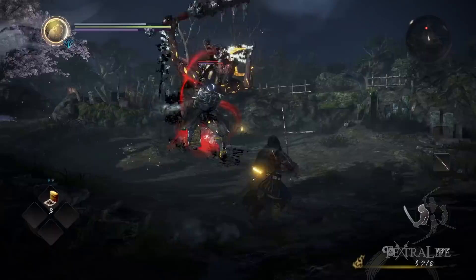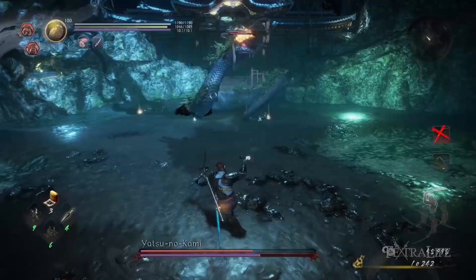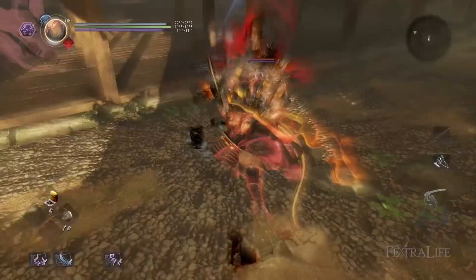Burst Counters are also new to Nioh 2 and allow the player to interrupt some burst attacks — the ones that glow reddish-orange that enemies and bosses do — by pressing R2 and Circle at the correct time. This costs a certain amount of Anima, and each Guardian Spirit type handles these differently. Brute Guardian Spirits swing forward in a quick melee attack that interrupts any burst attack they connect with, but it has very short range, meaning they need to be very close to the enemy.